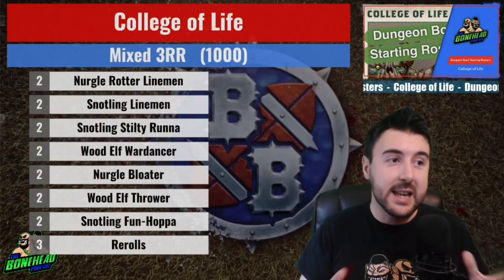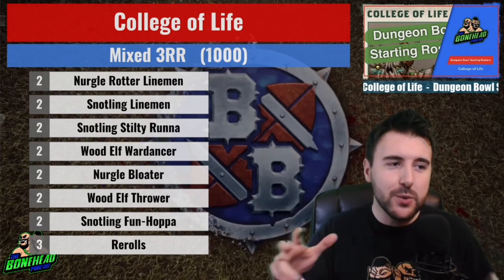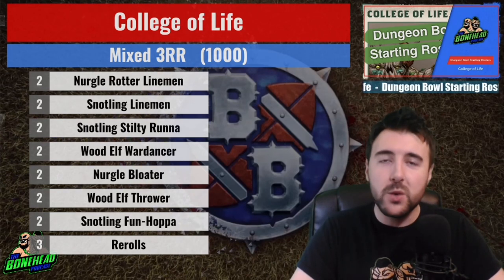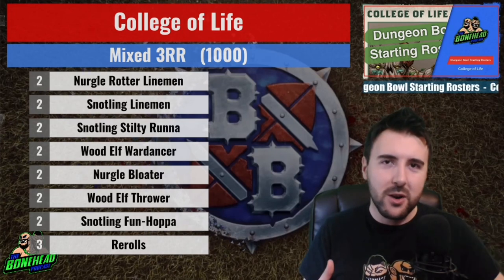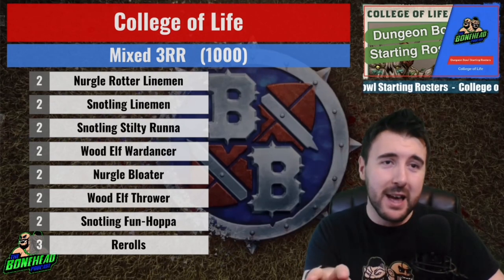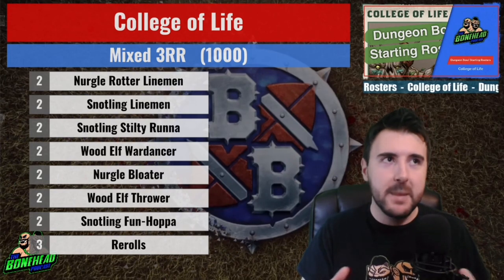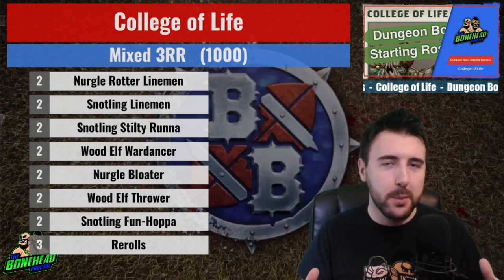So there you have it — some initial builds for the College of Life. There are probably hundreds of different ways to build this roster. The mixed build gives a bit of everything: Nurgle strength, Snotling Funhoppers, Stilties, little guys. If you're custom-building a College of Life roster, this is probably where you've got the most flex — Wood Elves, Nurgle, tiny dudes, expensive players and cheap players combined. Go forth and design, and please share your roster ideas for the College of Life in the comments below.